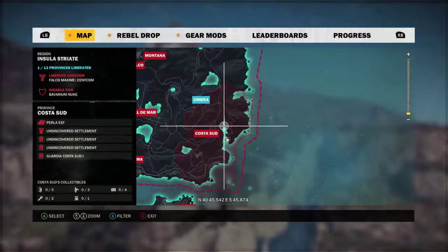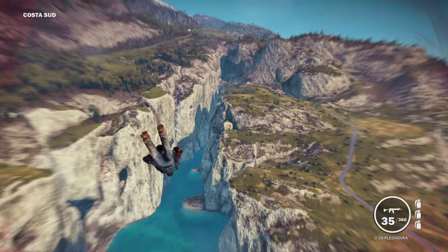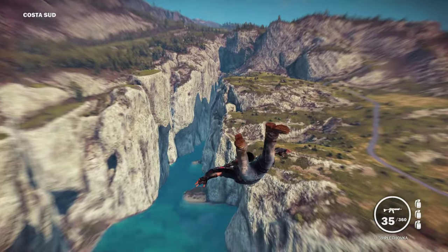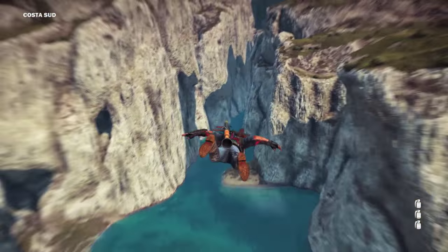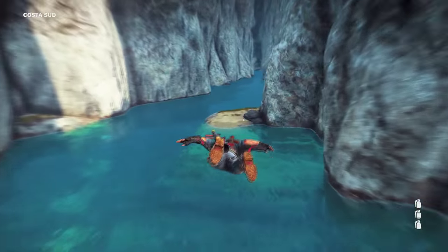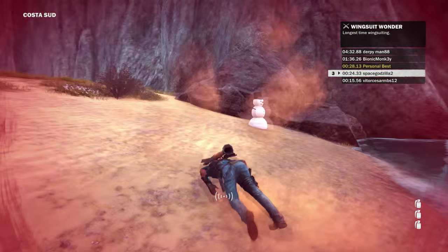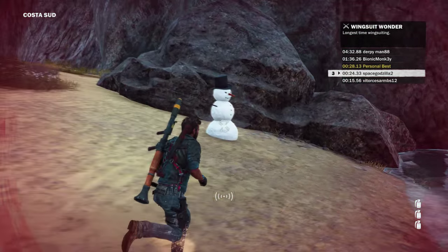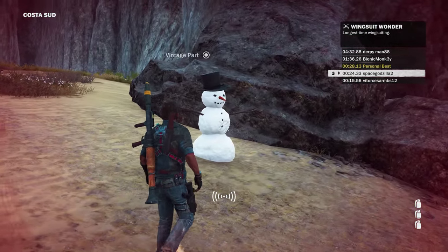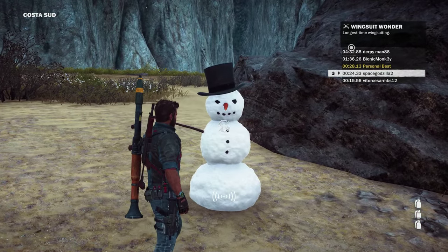For the next easter egg, head to this knife-shaped canyon. Once here, make your way to this small piece of land. Perfect landing. Here you'll find the diabolical MrSnowMan. So, we meet again MrSnowMan.